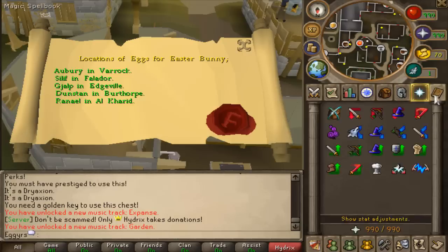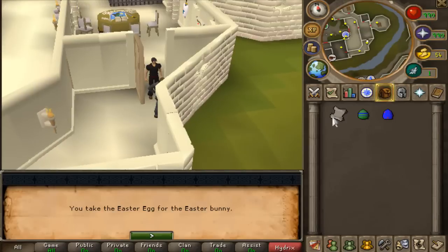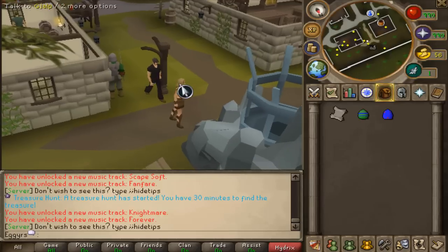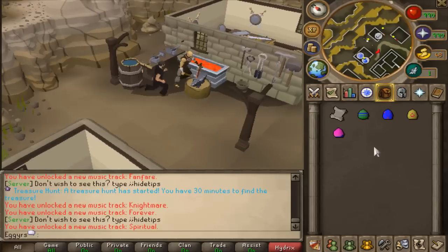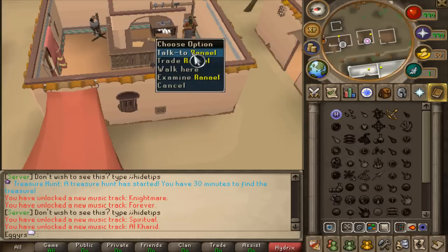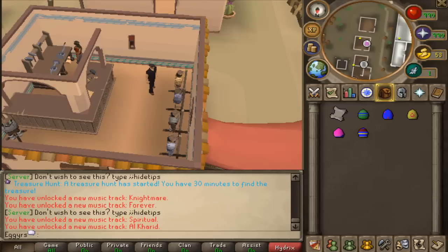Now we have to do Silif in Falador — I actually don't even know what NPC that is. And here we are — what's good, Silif? Another Easter egg completed. Next, going to Gelp in Edgeville. That was easy enough — now we're getting our third Easter egg, only two left to go. Going to Burthorpe and talking to Dunstan — claiming our fourth egg. The last one being Rainel in Al Kharid. That one actually took a while to find, but there's Rainel. We have the fifth Easter egg.